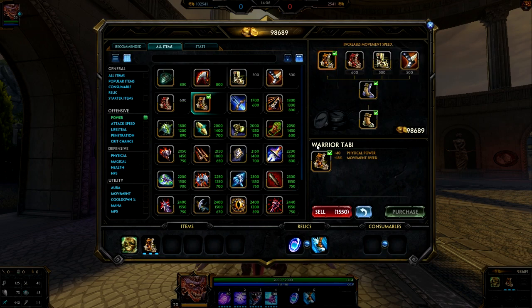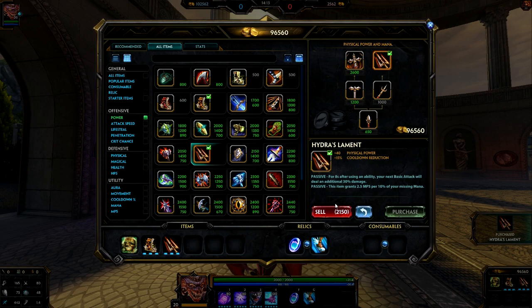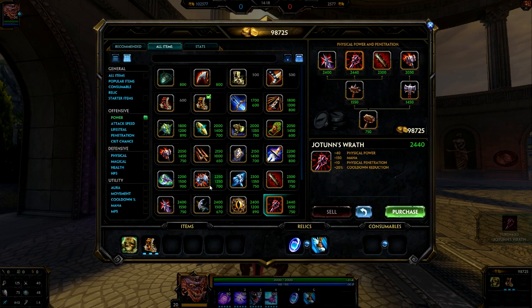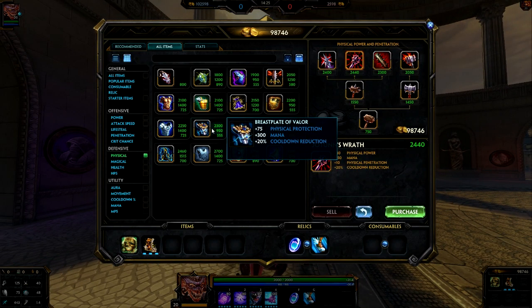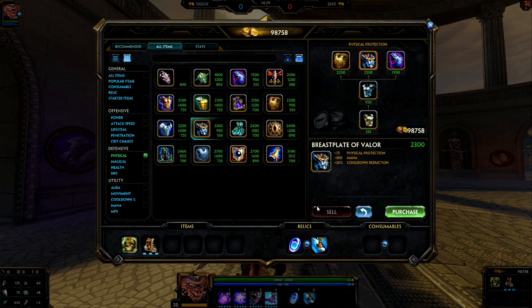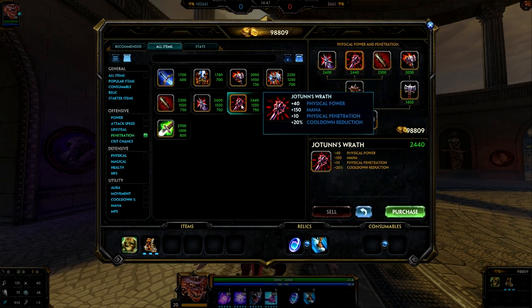What you build after Boots comes down to personal preference. There are a few different starts. I've seen people go into Hydras right after Boots, or go straight into Yohan's Wrath, which is pretty normal right after Boots. You can also go into Breastplate of Valor for early protections and cooldown reduction, or straight into Void Shield. Those are the four different items most commonly seen right after Boots. For now, I'm going to go ahead and go into Yohan's Wrath.